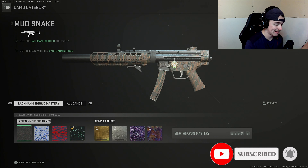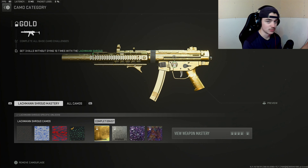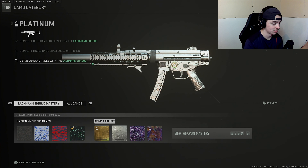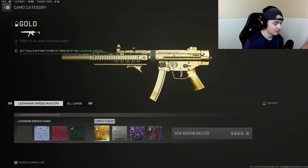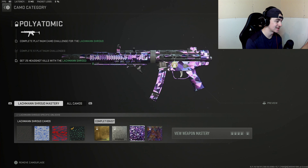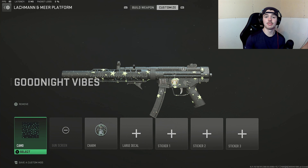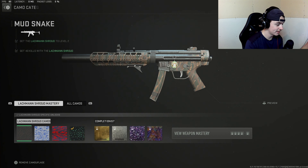If we take a look at the camos, I've already completed the basic camos, so all we need to do is the mastery camos — Gold, Platinum, and Polyatomic — which will then unlock Orion. You guys know the deal: three kills without dying 10 times for Gold, 25 long shots for Platinum, and 25 headshots for Polyatomic.